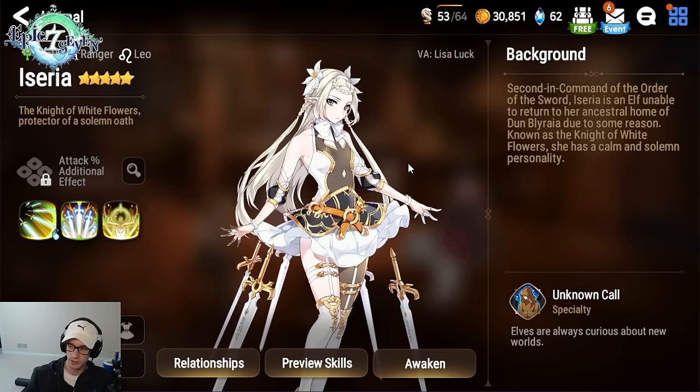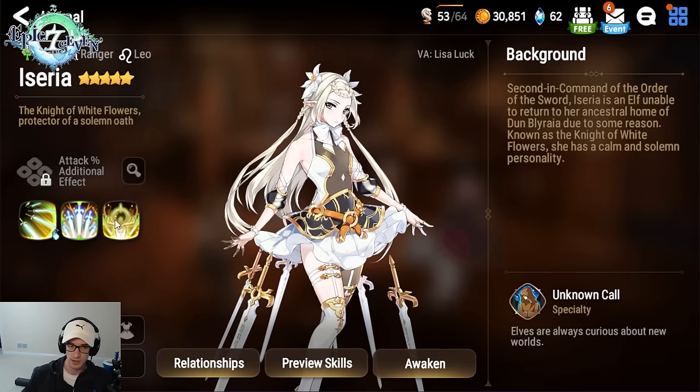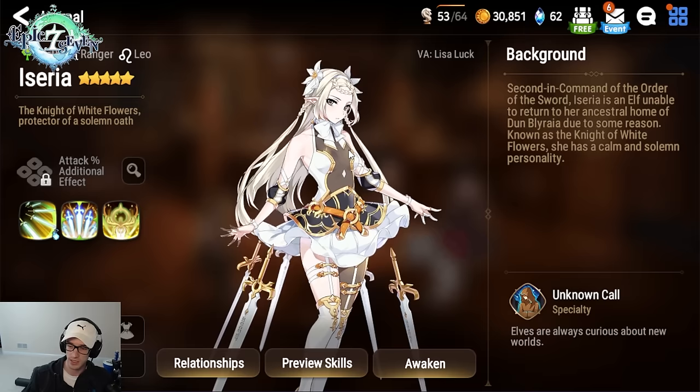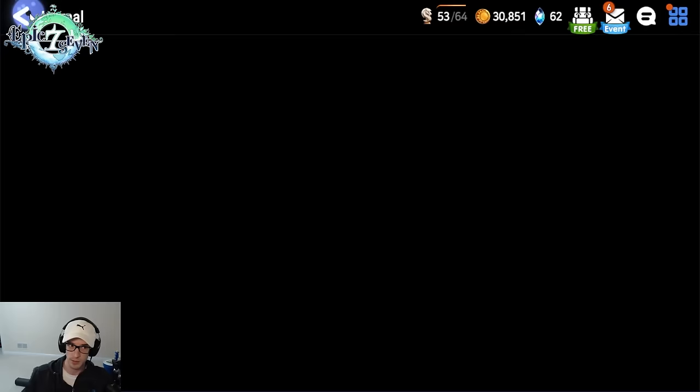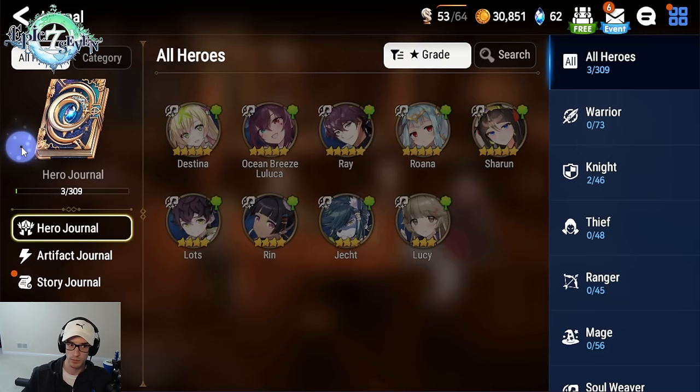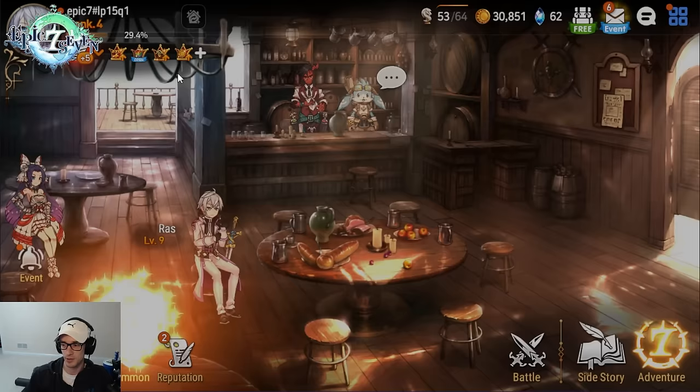Saria is really, really good for all PVE content and she pairs well with one of the characters we're going to be getting. If your goal playing Epic 7 is purely PVE, she may be your best pick. She's not a bad character — she's super good in PVE. But if your goal is PVP and actually experiencing everything this game has to offer past just a month, then take Destina. Trust me, you will not regret it.